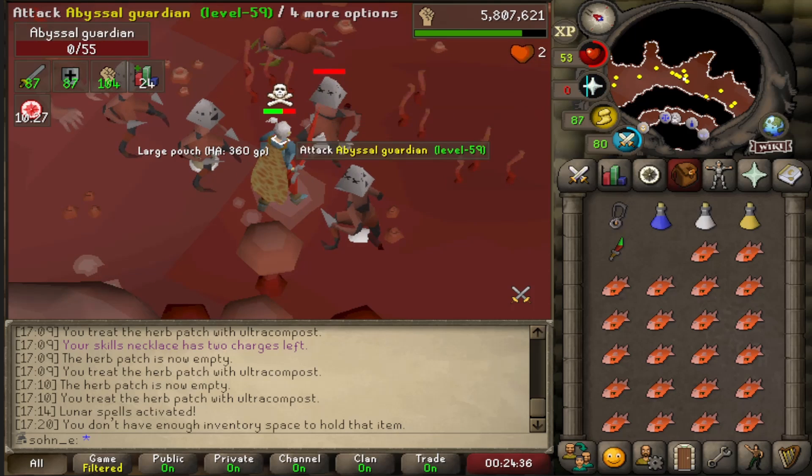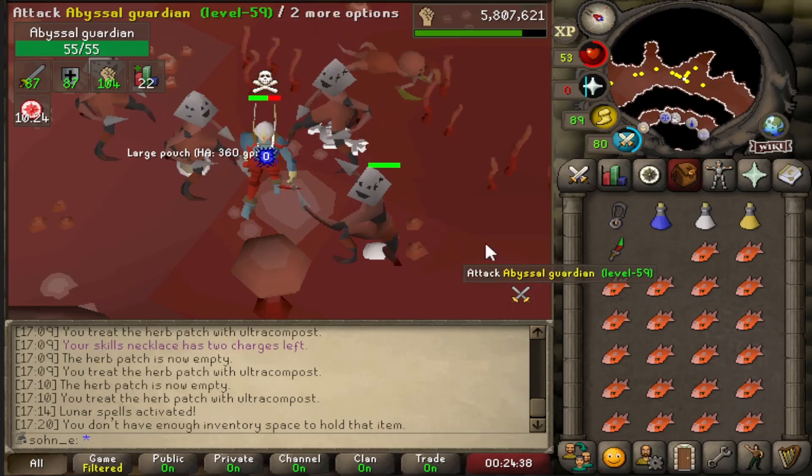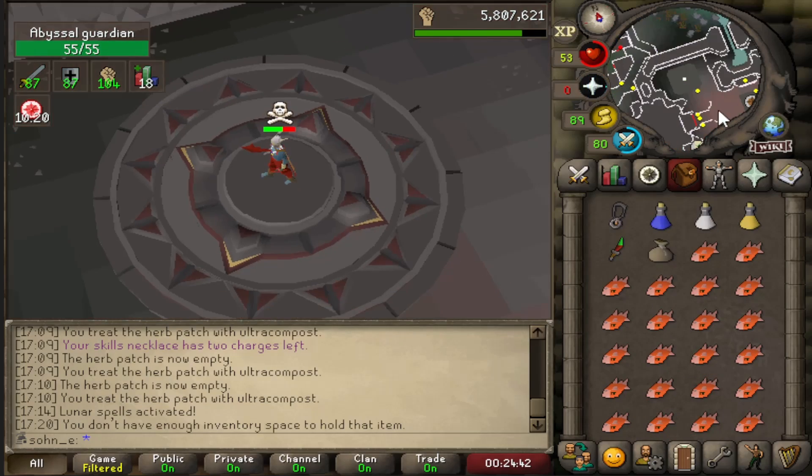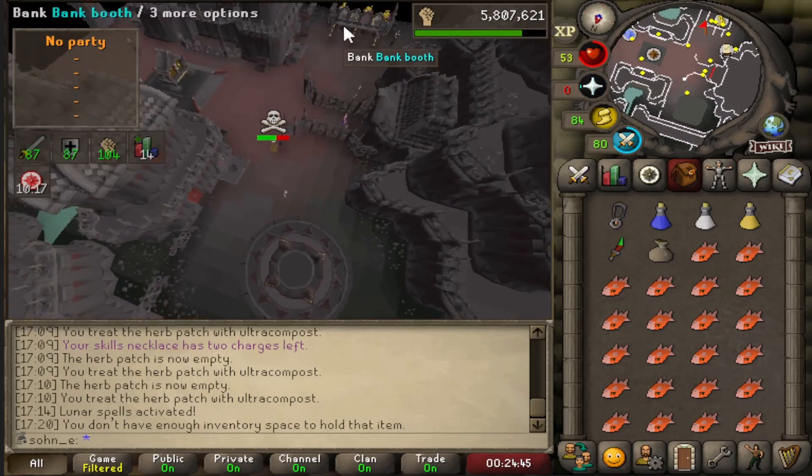That was lucky — it was literally just a few minutes and we got the large pouch. It's about a 1 in 42 drop, so not bad at all. Let's go learn Guardians of the Rift.